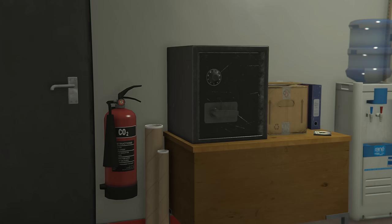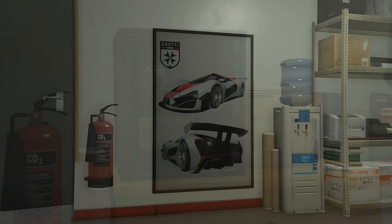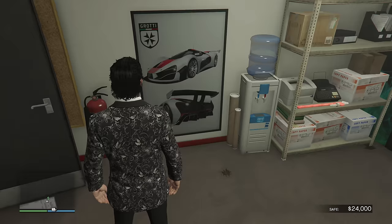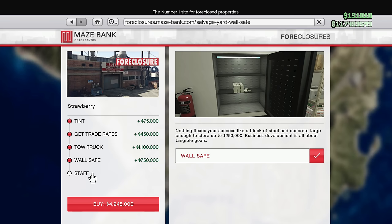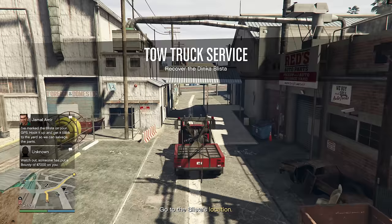The wall safe could also be a pretty decent pick if you're planning on sticking to the tow jobs. A normal safe already comes with the salvage yard, which by default will store up to $100,000, but the upgraded wall safe will allow you to store up to $250,000. I'd argue though that it is really not worth the $750,000, because you can just go to your salvage yard from time to time and pick up some cash. And finally, the staff upgrades — this is definitely a must to buy. More on that later.